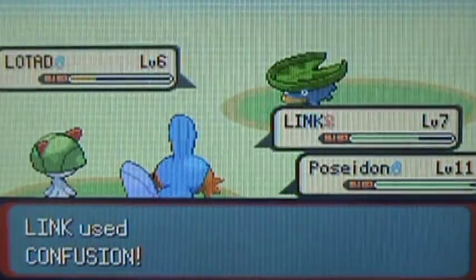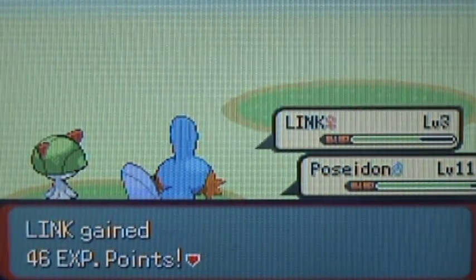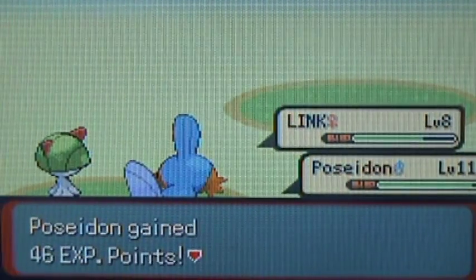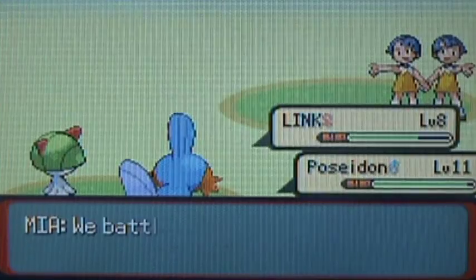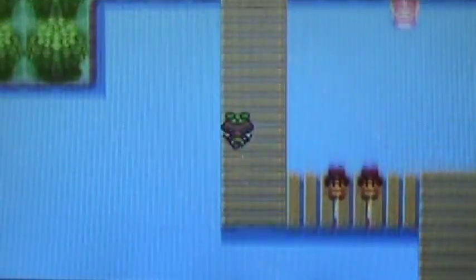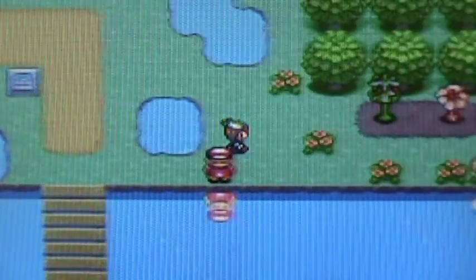Mud Slap, though, has got to be by far one of the worst moves you can ever have on a Pokemon. I'm glad they did away with it as a TM in the second generation. Finding a top-notch trainer — this dude here has like three Magikarp, so I'm not going to even bother with him. He just ended up making me mad.